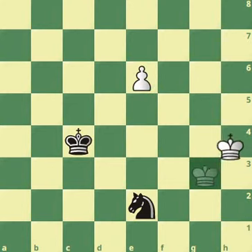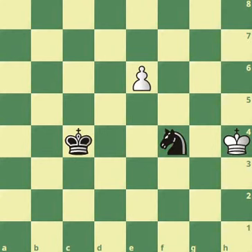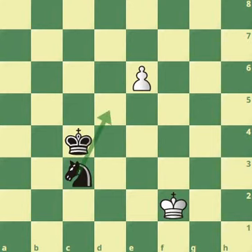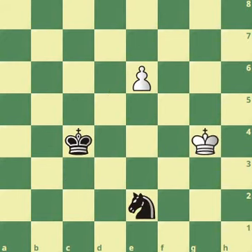For example, king h4 will be met by knight to f4, attacking the pawn. When the pawn goes up, knight g6 will win the pawn for black. King f2 will be met by knight c3, and the black knight is going to go to d5 and then control the square e7 forever. If we push the pawn, the knight checks, and then the knight will be able to go to d6 and control the promotion square. King g4 makes no difference because of knight c3.